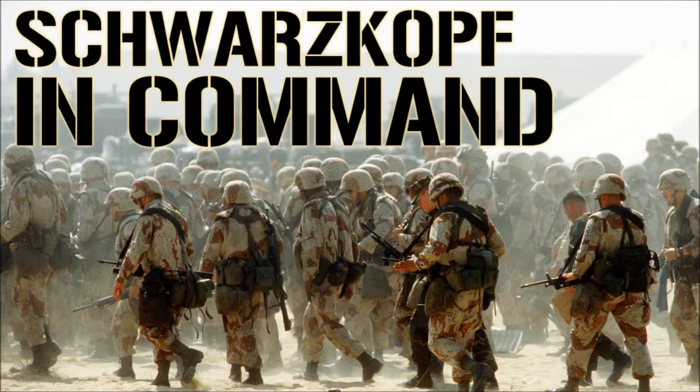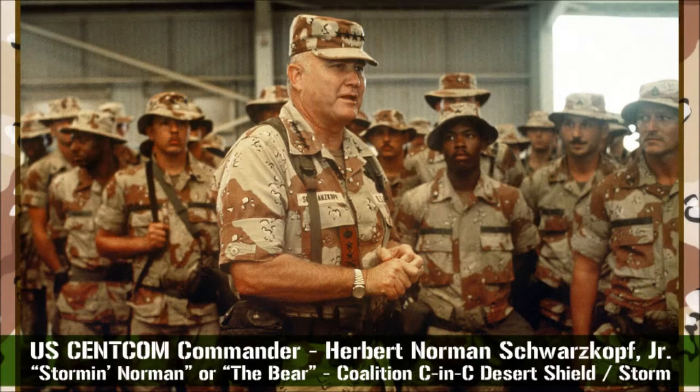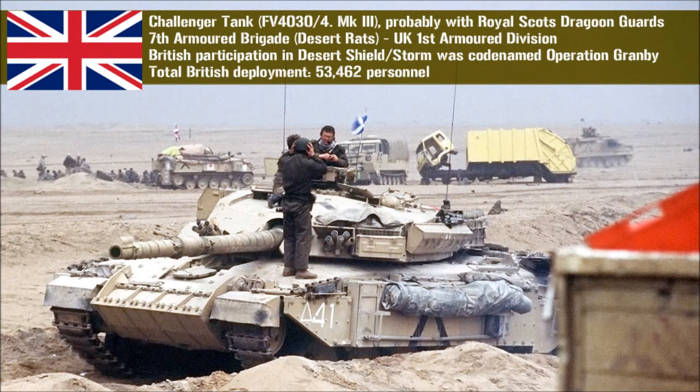In overall charge of Desert Storm was the commanding general of U.S. CENTCOM, or Central Command. This was General Herbert Norman Schwarzkopf Jr., sometimes known as Stormin' Norman. Having taken command of CENTCOM in 1988, from the start he knew that not the Soviets, but Iraq would pose the biggest threat to the Middle East in the coming years. He drafted Ops Plan 1002-90, the defense of the Arabian Peninsula, predicting an Iraqi invasion of Saudi Arabia through Kuwait. In July of 1990, CENTCOM conducted the Internal Look 90 exercises, based on the idea that a regional dictator would threaten Saudi oil fields. Two weeks later, Saddam invaded Kuwait.